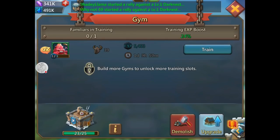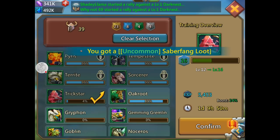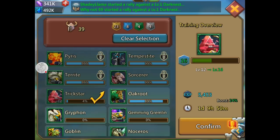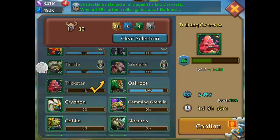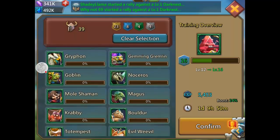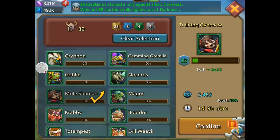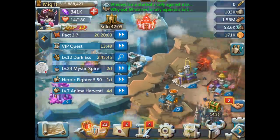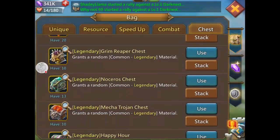I'm going to go back to train. I've got all my heroes picked — auto select picks all your heroes, which gives you the max amount of XP for the familiar you're upgrading. Mole Shaman — confirm — that'll get him from level 1 to 13 if I do the full one-day training. Pretty neat! Okay guys, now it's chest time.